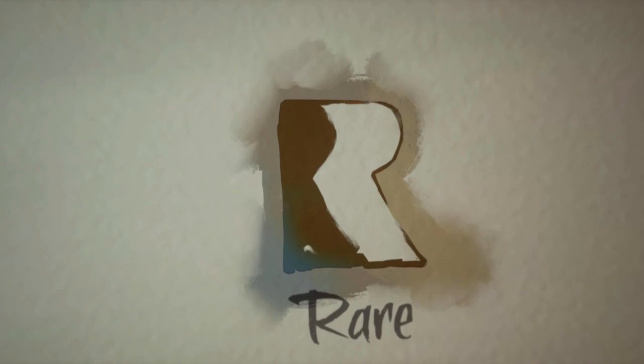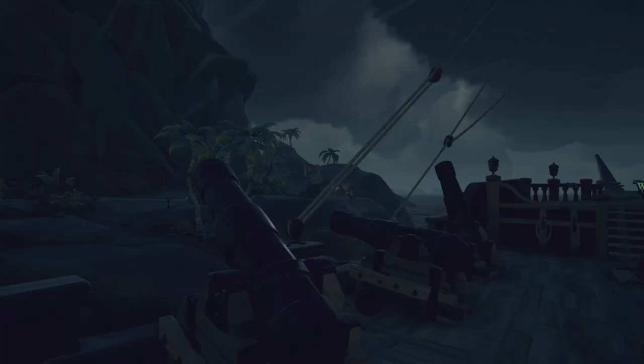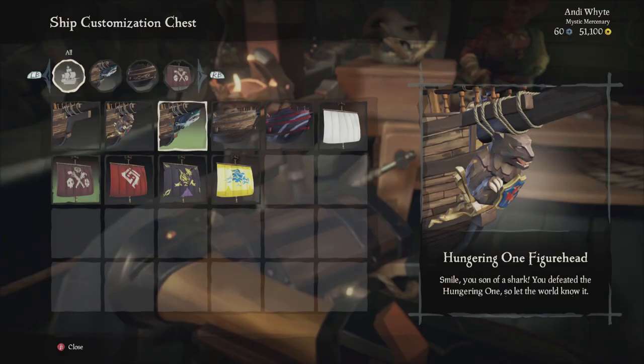Today we're setting sail on Rare's online pirate adventure, Sea of Thieves. This title is available on Xbox One and PC as a cross-play title and it's rated T for Teen. Starting out in Sea of Thieves can be disorienting. You're plopped down on one of the game's numerous outpost islands with only your clothes and a basic set of supplies. These outposts are for commerce, customization, and attaining quests.